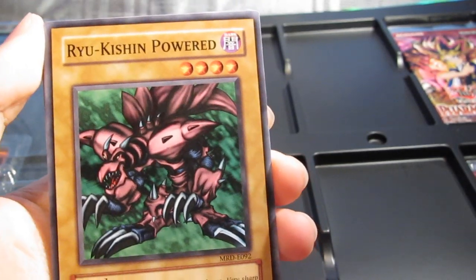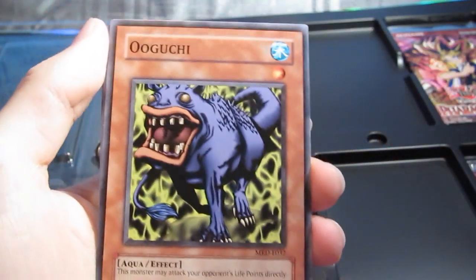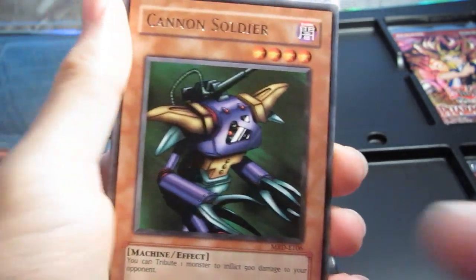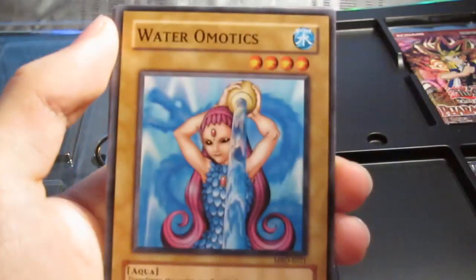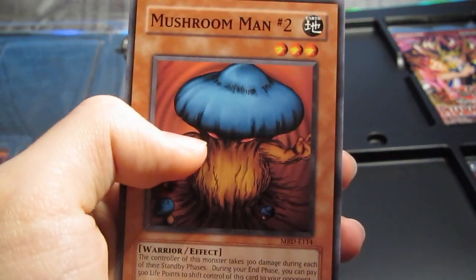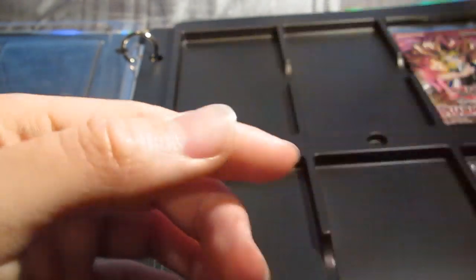Still got the second Pharaoh's Servant pack to go. Castle of Dark Illusions, Ryu-Kishinn Powered, Doma the Angel of Silence, Toon Alligator, Cannon Soldier rare. Hi no Tori, Hinotama Soul, Wateromochi, Destruct Potion Golem, and Mushroom Man No. 2. Just a rare there — Cannon Soldier.